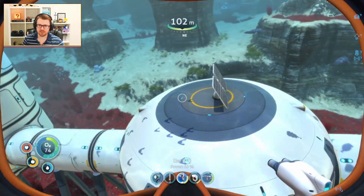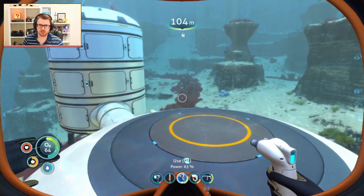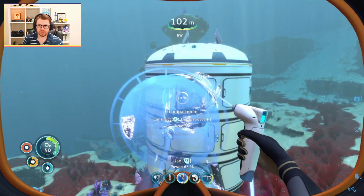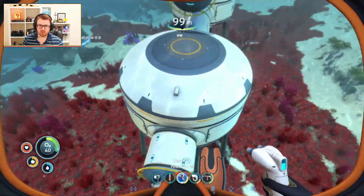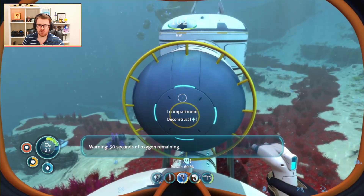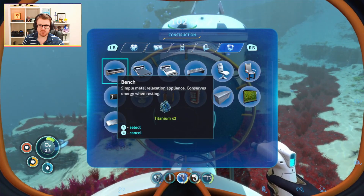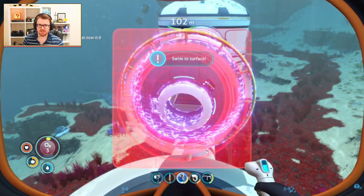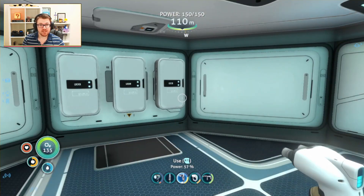Now I'm going to deconstruct this one, and let's put a couple of compartments in place here - one there, and another one here. Then what I'm going to do is deconstruct this hatch and put the hatch onto here. Can't remember where the hatch is - there it is! Let's put it on before I run out of oxygen. Okay, get inside. So now we have a new entrance to the base. It's really starting to come together now.